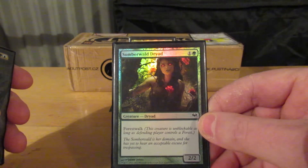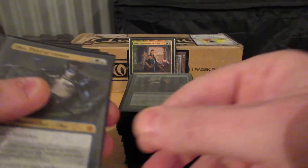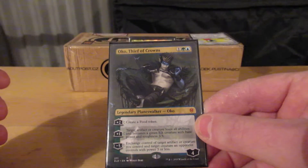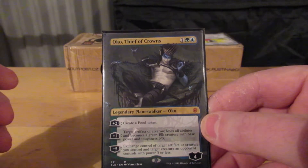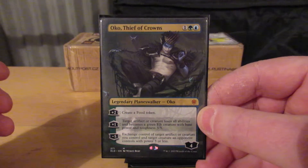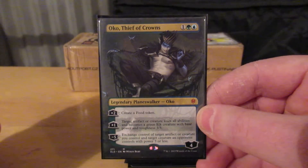Forest Walker — a two-two. A lot of people play Forest. A lot of people make themselves targets. Oko — I should read the cards. Oko, obviously one of the most hated men in Magic, or at least he was before he got banned pretty much everywhere.